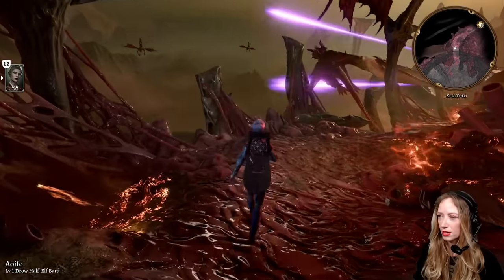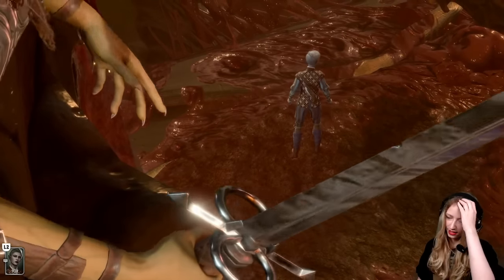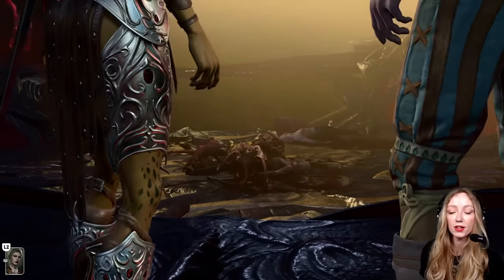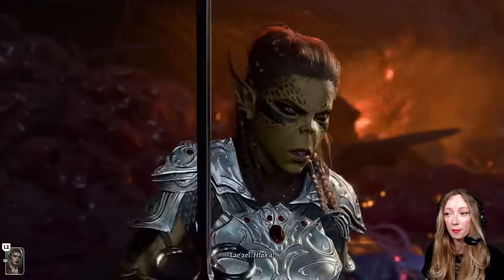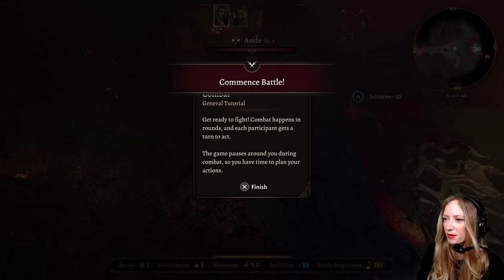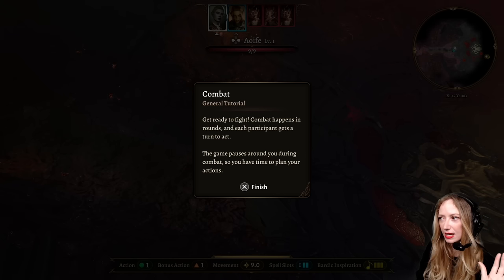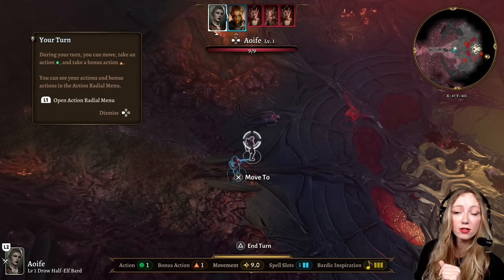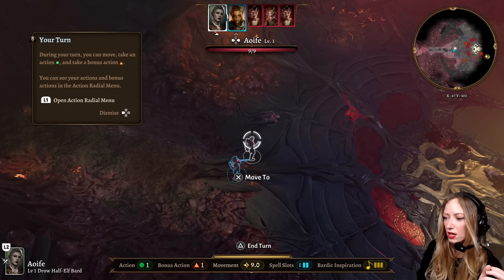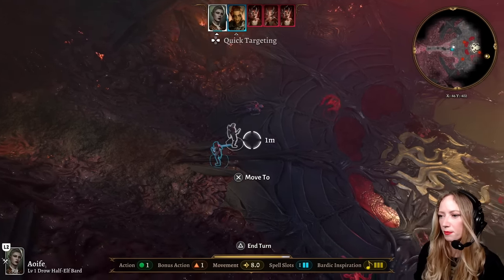So here we are on the Nautiloid now. There go the Githyanki and their red dragons. With Lae'zel now in our party, we have someone who's going to bonk the enemies on the head and do some damage while we support from the side. Combat happens in rounds and each participant gets a turn to act. Roughly in D&D, every round takes about 6 seconds real time, but obviously this is turn-based so you can take as long as you like. You've got Actions, Bonus Actions, Reactions — which we'll get to — and Movement. Generally speaking, every medium-sized character has about 30 feet of movement.